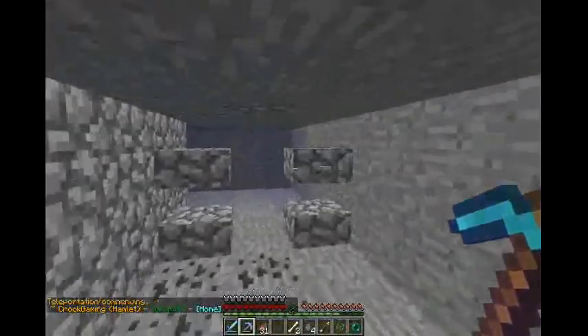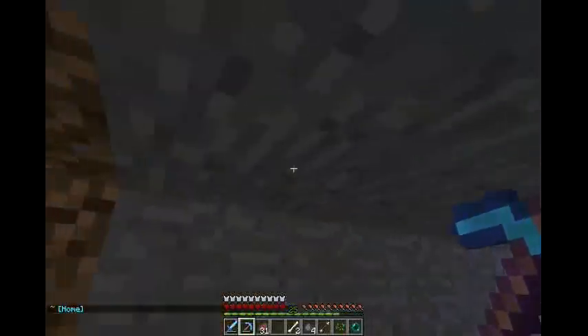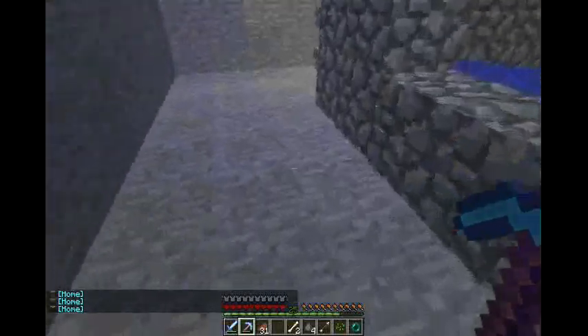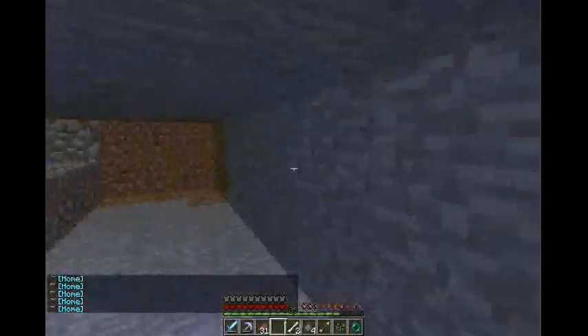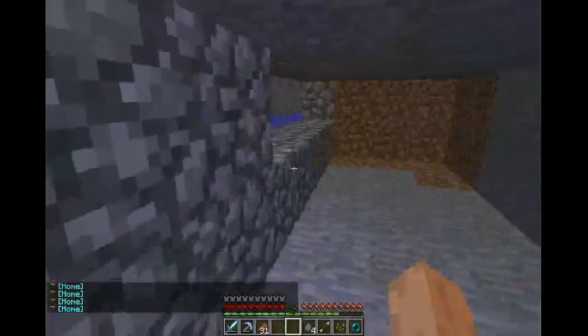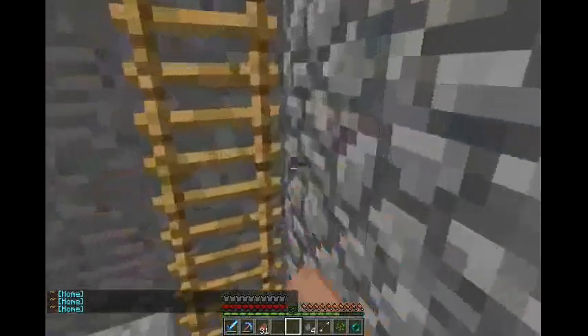I think right here is a good spot to have the Nether Portal room, because it's right across from the zombie spawner. Next episode when you come back I will have the room done, and I'll have gone to the Nether. I want to collect Nether Rack and Soul Sand for the floor — maybe some Nether Rack growing — and it could be right next to a brewing room.